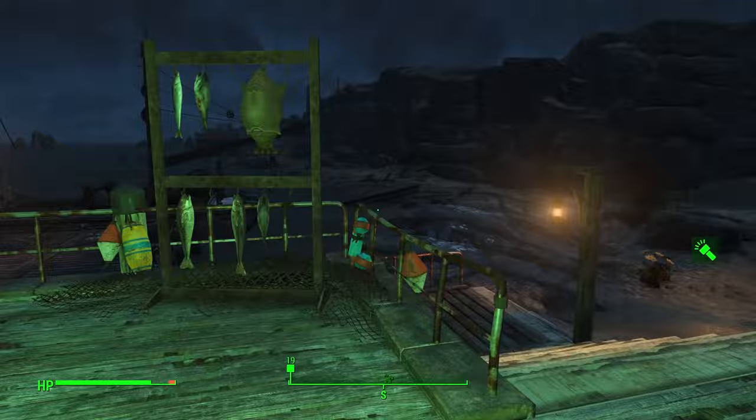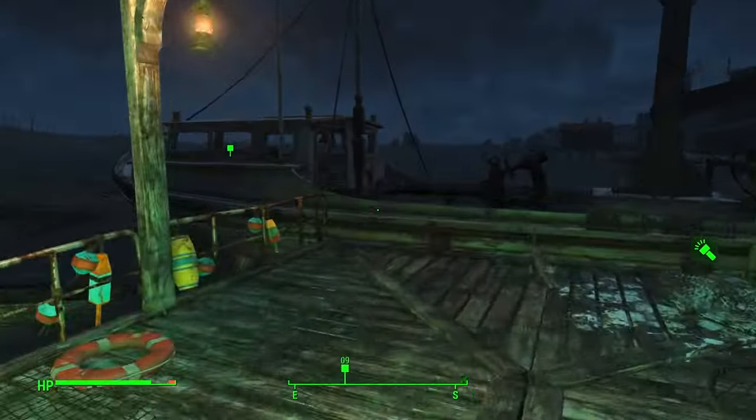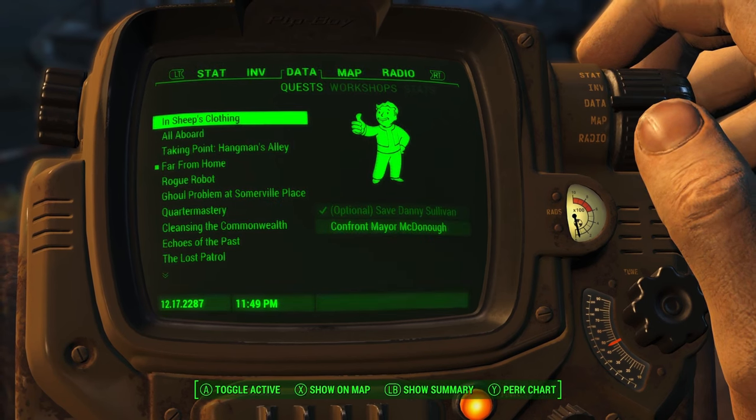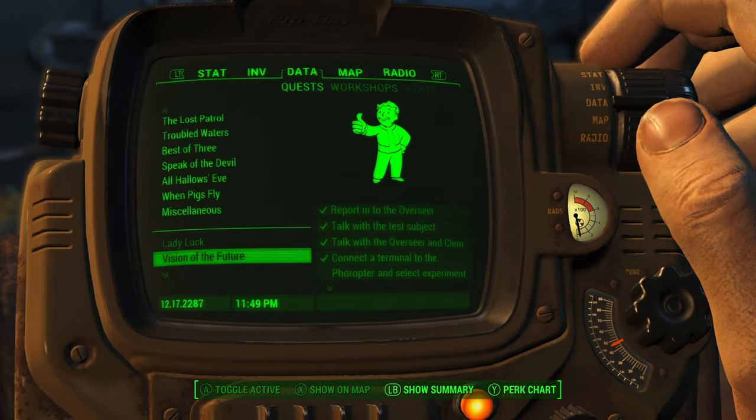There's an option to tell the Brotherhood about the Synth Refuge — I am absolutely not doing that. How is that even an option? That's only if you're doing a full Brotherhood playthrough, and even then it's just stupid. It's not even part of this main quest, it's just a miscellaneous option.